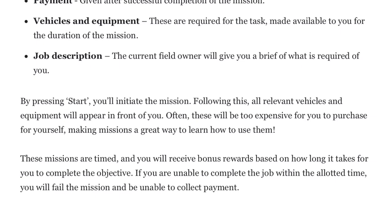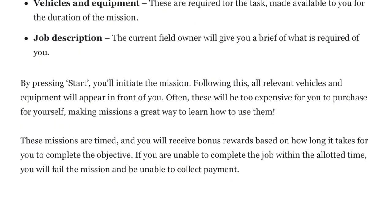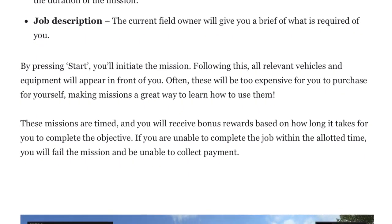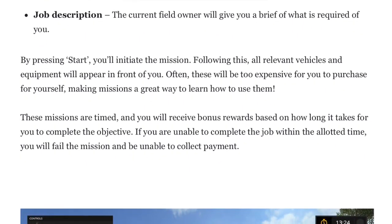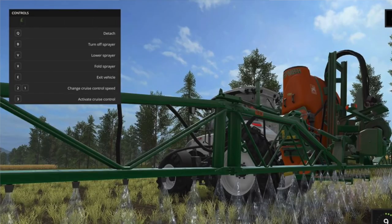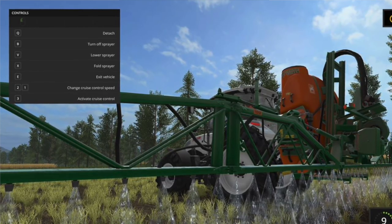Your vehicles and equipment — these are required for the task — are made available to you for the duration of the mission. Also the job description: the current field owner will give you a briefing of what is required of you. By pressing start, you'll initiate the mission. Following this, all relevant vehicles and equipment will appear in front of you — it's magic!